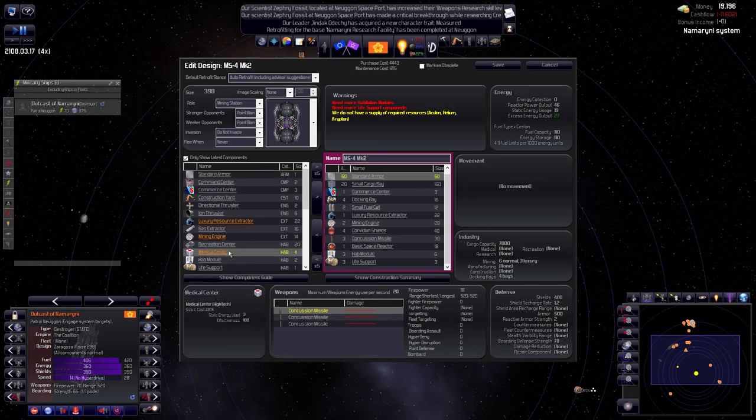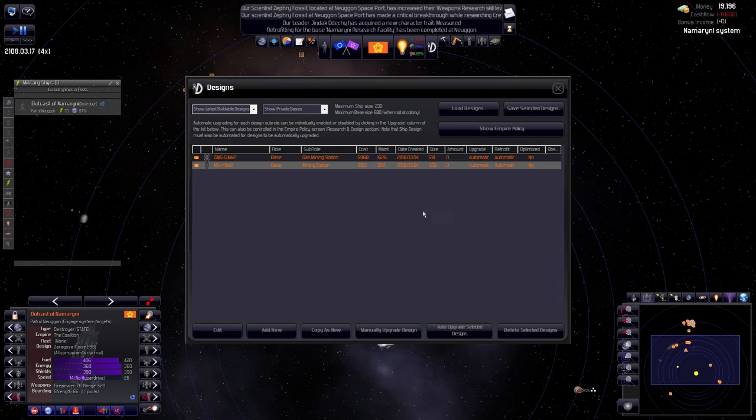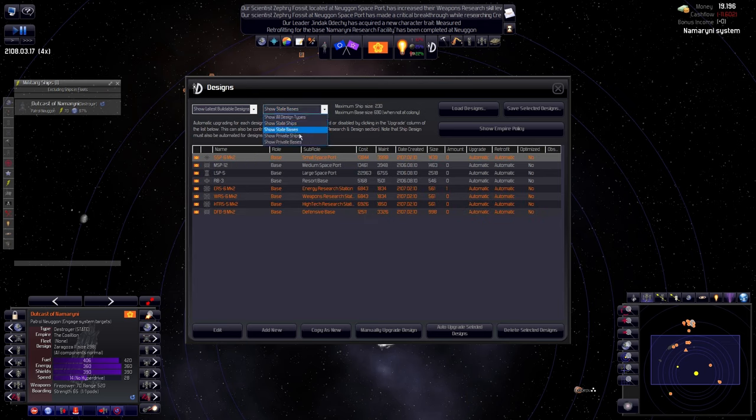We have the medical center — oh, that is cool! We have to add it to the station because that will add a whopping plus 4 as well. Shields at 1,500 — more than enough. Life support — adding all weapons. There we go, it's saved. Hopefully they will retrofit it themselves, but I don't think that's going to happen. I'm not going to be bothered by the private ships; our bases have been changed.